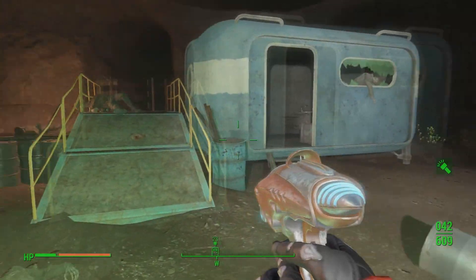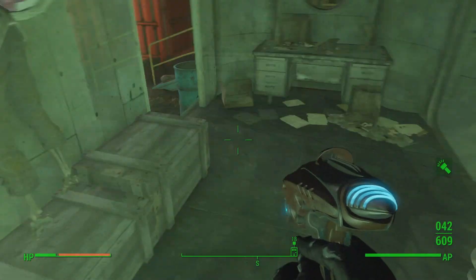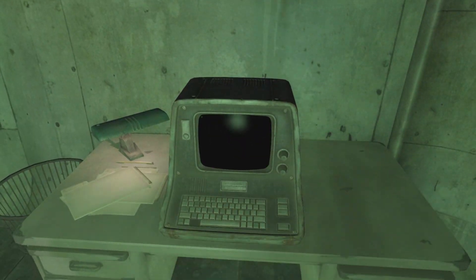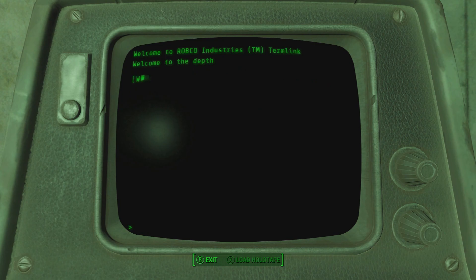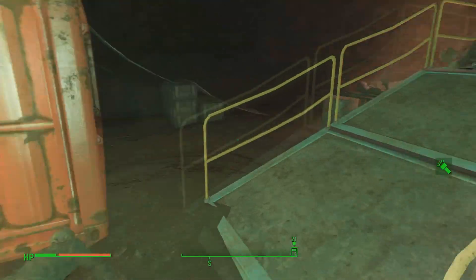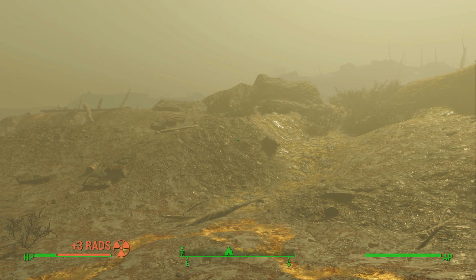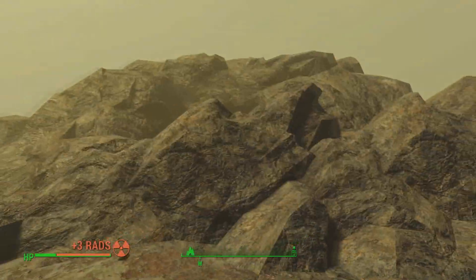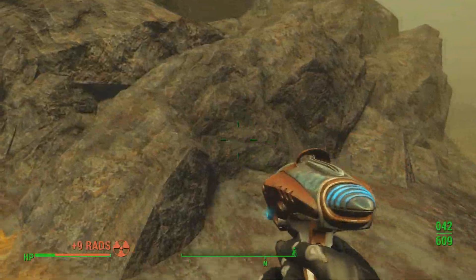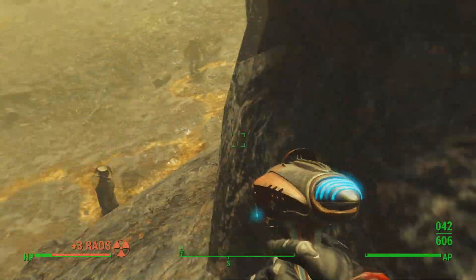I have to search for hidden treasure, which I'm not the greatest at. This terminal will probably give me a clue of some sort. 'Welcome to the Depth. An underground paradise. Take the bridge and the elevator. You will get to the fabulous market in this way.' I'm back outside now — I'm back at the very beginning! Oh my gosh. This mod was really awesome, I have to say.